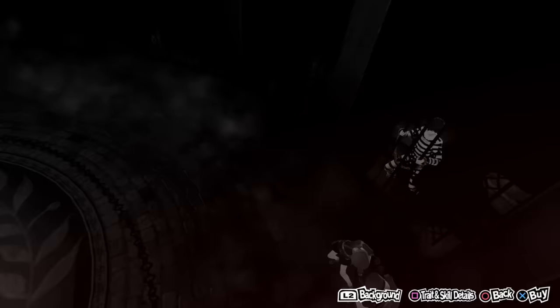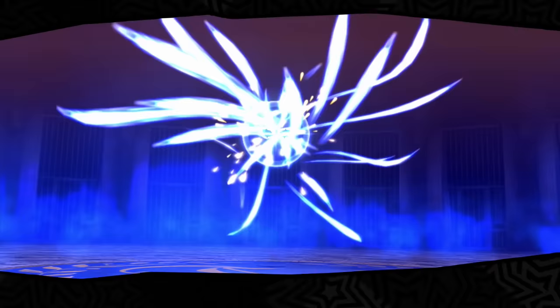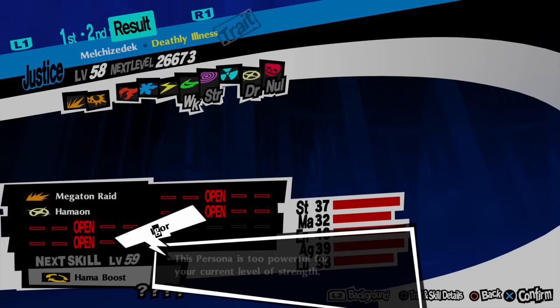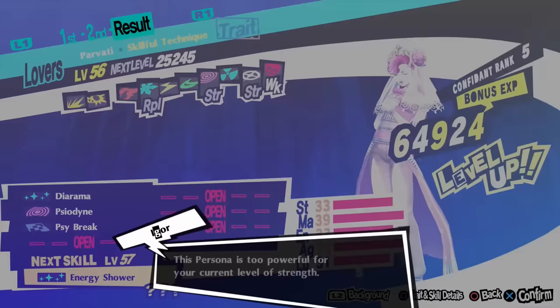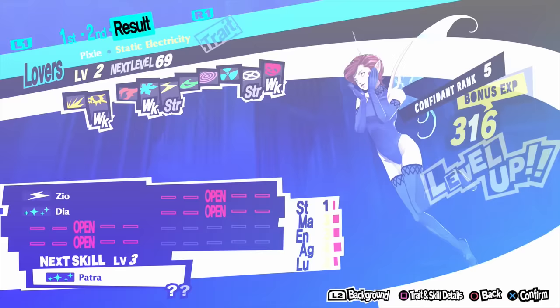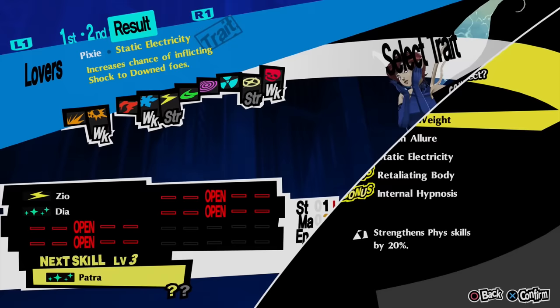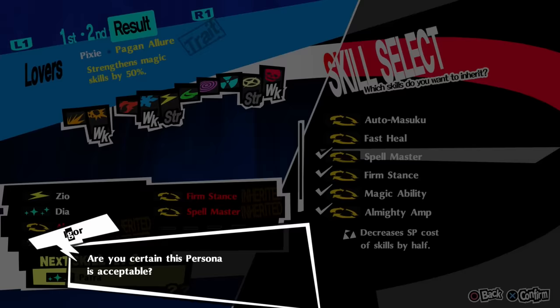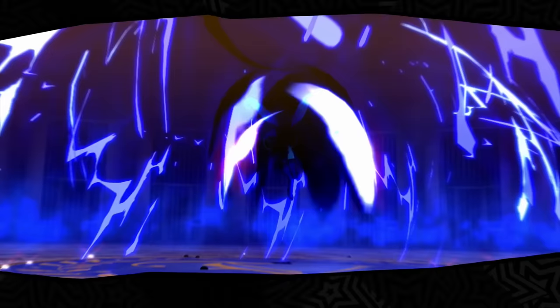Passing down Megidolion isn't necessary for Centennial because you can get it from a skill card by itemizing Black Rider in a Fusion Alarm. Now that Centennial is created, I need a reverse fusion to Pixie. The recipe I used: Centennial fused with Succubus to make Melchizedek, then Melchizedek fused with Hariti to make Parvati, then Parvati fused with Leanan Sidhe to make Amano Uzume, then Amano Uzume fused with Hope Diamond to make Pixie. The whole process is just getting to a Lovers Arcana persona, fusing within the Lovers, then using a Treasure Demon to get the very first persona of that Arcana.